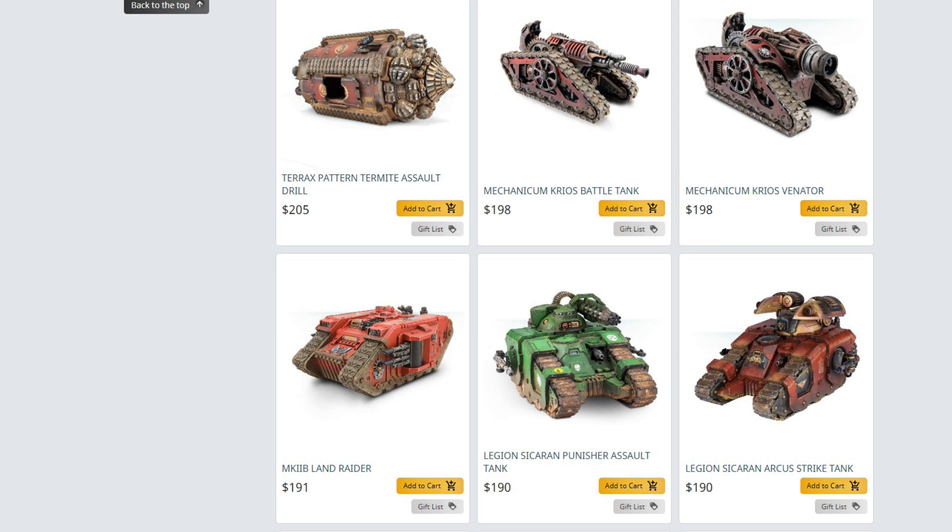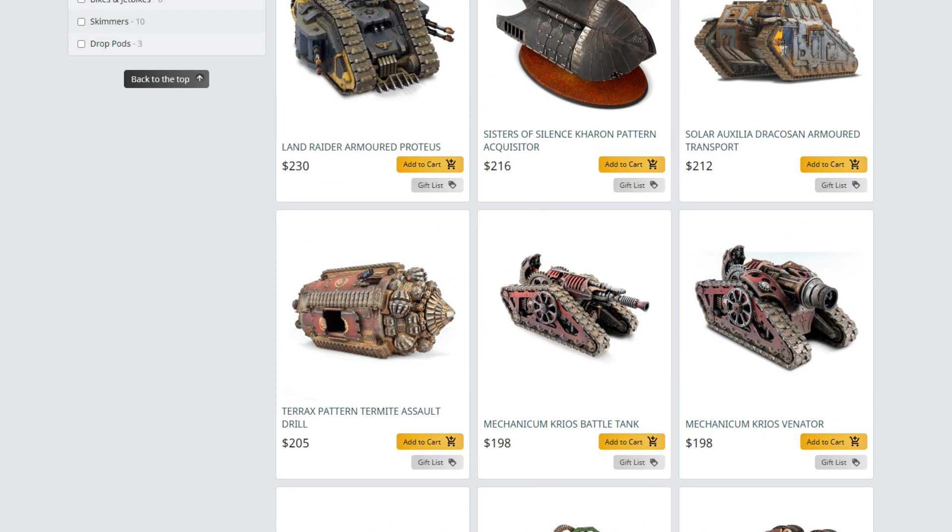The Mark II Land Raider — I don't see that going to plastic; I see that one going last chance to buy. The Krios — I can see both variants coming in a single box set later on down the line. I imagine the tracks will be a separate part on the sprue, the sides will be plastic, and rather than being cast as a single piece, the frame will be one sprue and the mechanical working parts underneath will be another sprue that glues over the top to form that hull shape. I can definitely see that kit made into plastic as a dual kit that can do both.